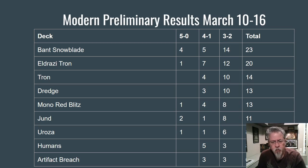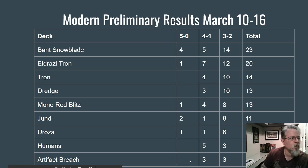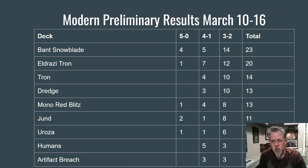Humans is still around, getting tweaked with various builds, and is still a factor in the metagame. Then there's the Artifact Breach deck that made a splash a couple of weeks ago when Pascal Maynard tweeted that it was the best deck he'd ever played in Modern — hyperbole, magic players being magic players — but the deck is firmly placing itself in tier two. It's new, so there will be renovations and adjustments, but do watch for it.